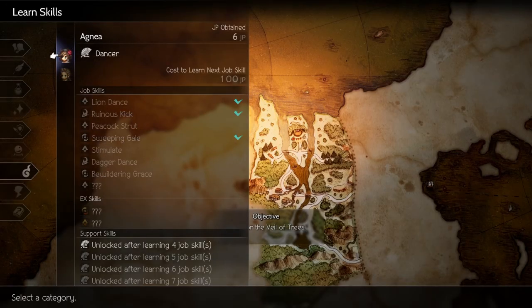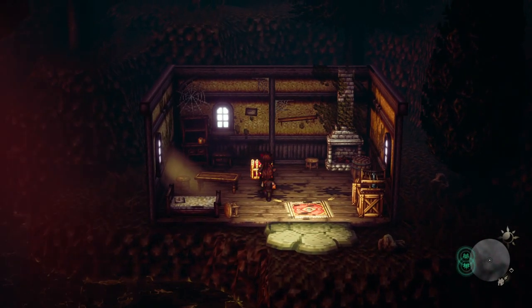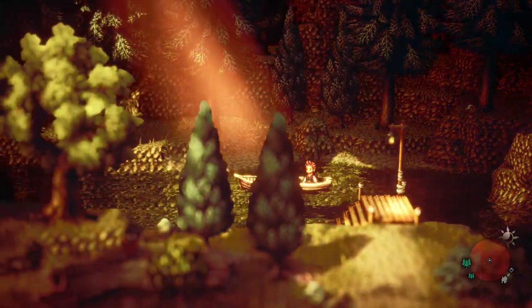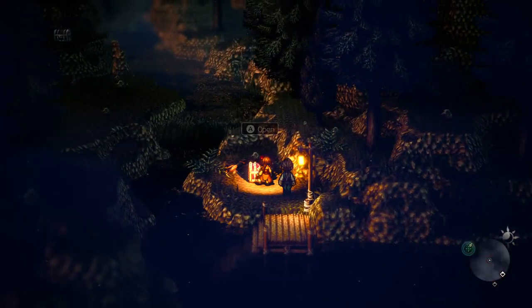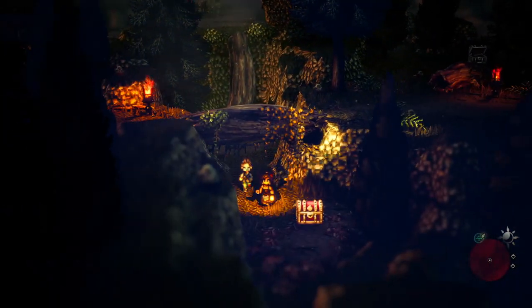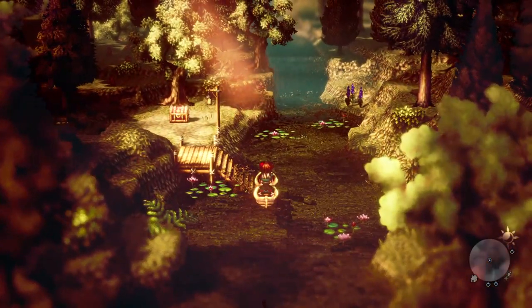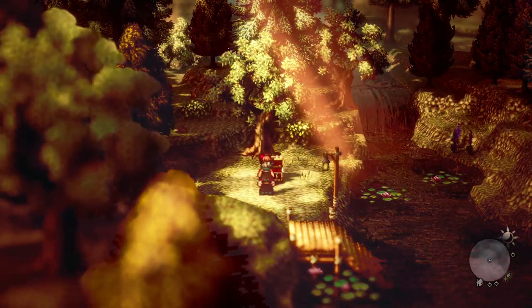Some items to look out for during her prologue: when you enter the area with a hut in the distance, go down into the canoe area, go all the way past the hut to the next screen, and on a little island you'll find a Sprightly Ring. On your way through the forest, head down the little tree slope and you'll find a Slippery Nut. Once you've completed her prologue, hop in the canoe, head up the river, and there's a Round Shield in a chest right there.